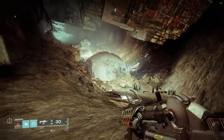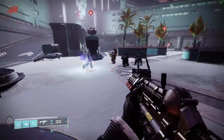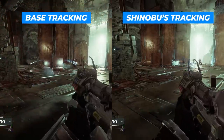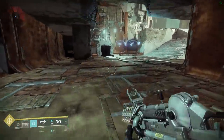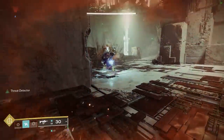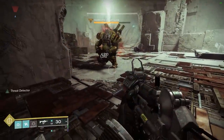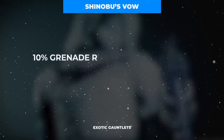First and foremost, they grant us an additional skip grenade charge, allowing us to store a grand total of two skips at any given moment. Next, they increase the drone projectile count of each skip grenade from four to five. What's more is that those projectiles will also track much more aggressively, making it borderline impossible to miss your mark. And skip grenades thrown while wearing Shinobu's Vow will also refund 10% of your grenade energy for each projectile hit, allowing for a total of 50% grenade refund per grenade throw.